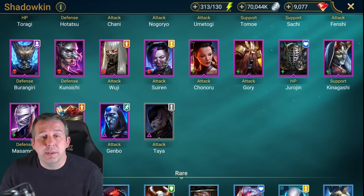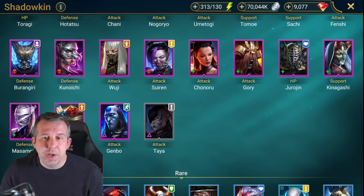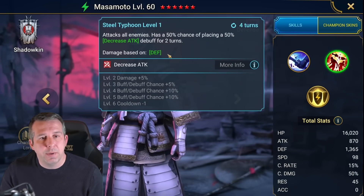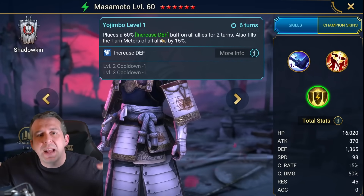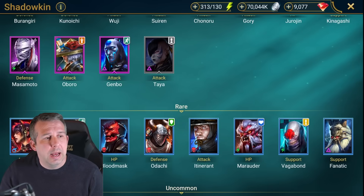Chinuru: bit of a bait, can hit hard and clear a whole wave but not that great. Gory: not bad for Fireknight Hard, that's the only spot really where he's any good. Shirujin: bit of a bait for your resources, don't build him. King Agashi: kind of okay for clan boss, not great outside of that. Asamoto: not bad, quite a decent ice golem champion with AOE drop attack, also can buff your defense based nuker with increased defense and turn meter fill.